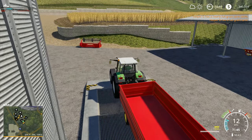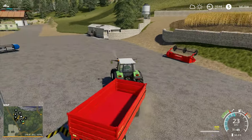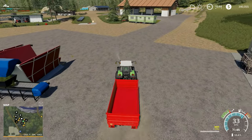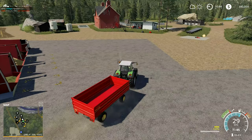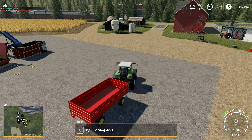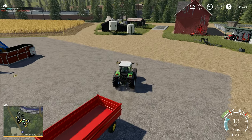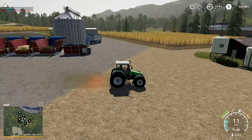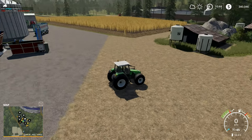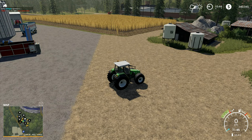Hey folks, it's Frithgar here, welcome back to Farming Simulator 19 here in Boulder Canyon. I'm just going to take this trailer out and plonk it right in the middle of the yard, unhitch it and pull away. The first thing I want to do is get a new trailer - this one is not going to be big enough for everything we want.